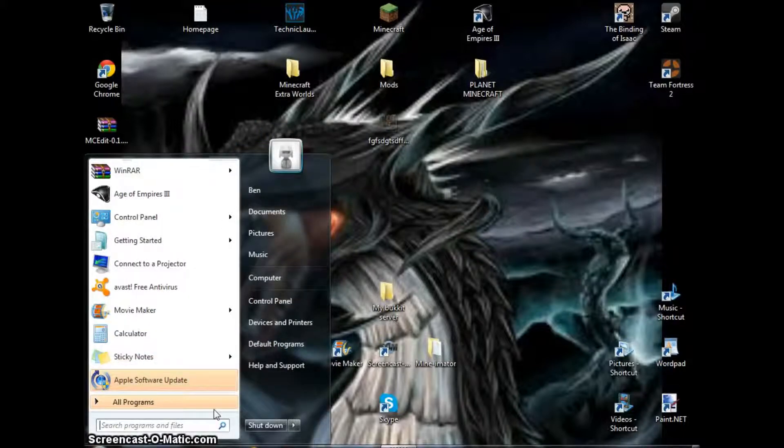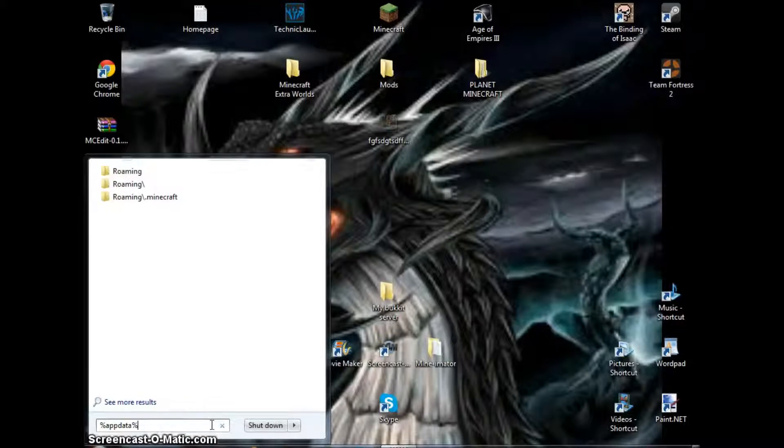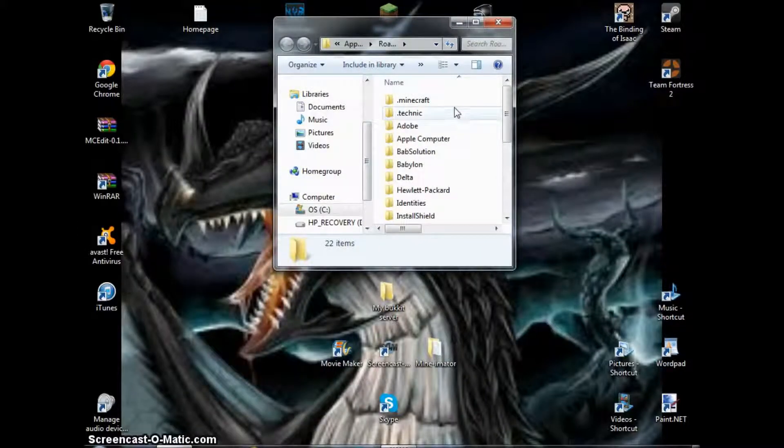So first off, to access the Minecraft files, you use the code: %appdata%. Then you'll see all these files — go to .minecraft.